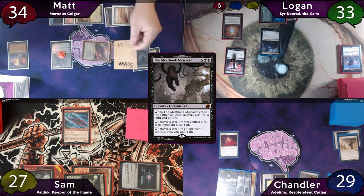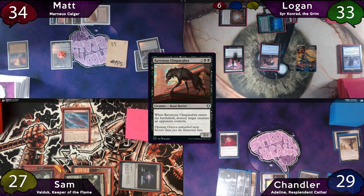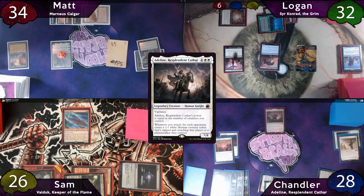The turn passes and Logan's Ascension gets another counter. On Logan's turn, he taps for 4 to cast Ravenous Chupacabra. When it enters the battlefield, he destroys Marnius Calgar — triggering Meat Hook — and then Logan passes the turn. Chandler and Sam both draw, another Basic Plains is played, and Chandler casts Archaomancer's Map, tutoring 2 Plains to his hand. He then taps for 3 and casts Adeline, forgetting to put the 2 Plains he tutored into his hand, but he'll catch that in a bit.